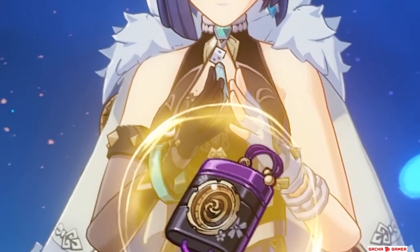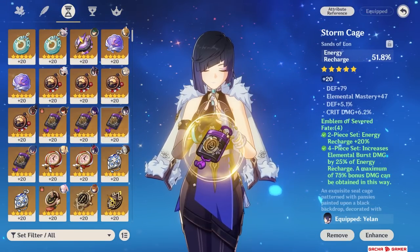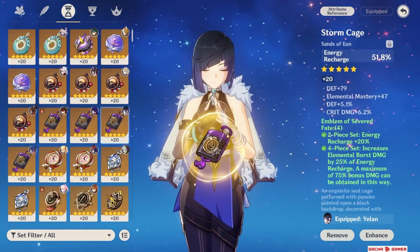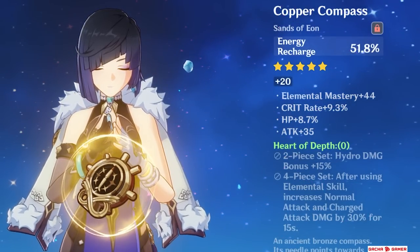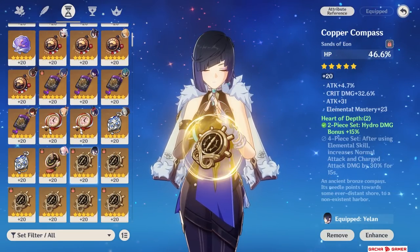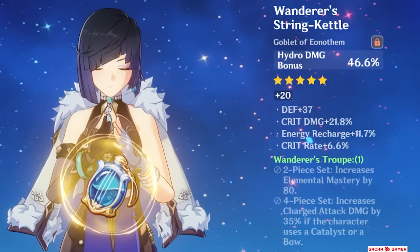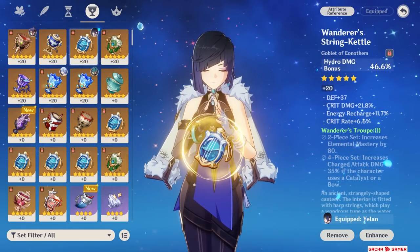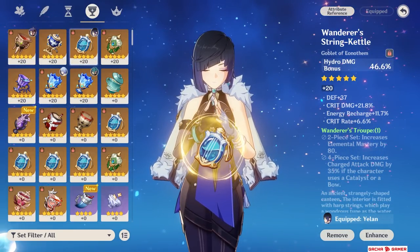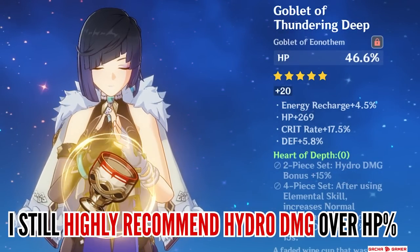The next thing to talk about are artifact main stats. Since all of Yelan's damage scales with health, there's actually a lot of flexibility. For the Sands — if you're not using a bow with Energy Recharge, you will definitely want to get an Energy Recharge Sands, since you likely can't reach the suggested ER values with substats alone. If you're using an Energy Recharge bow, then hands down the best choice is a Health Sands. For the Goblet — Hydro damage bonus is preferred because if you overinvest too much into Health, you will start to see diminishing returns on damage. However, if you happen to have a Goblet with Health main stat and valuable substats like Crit Damage and Energy Recharge, it may be worth it — but the majority of builds tested make Hydro damage better.